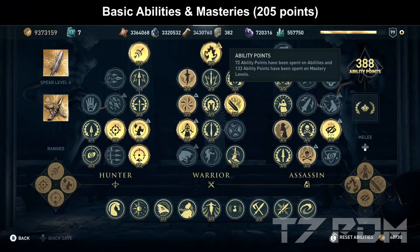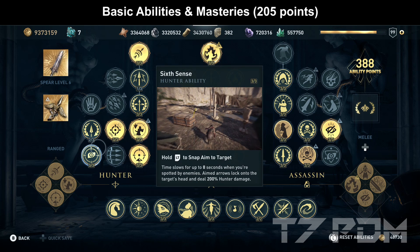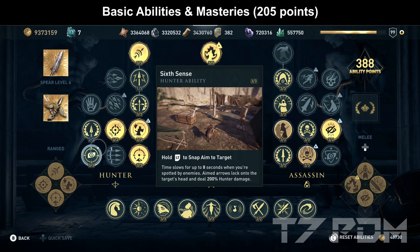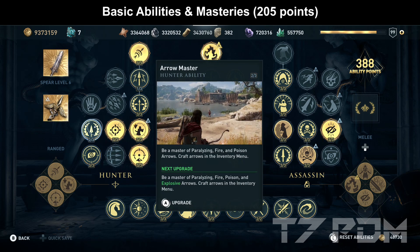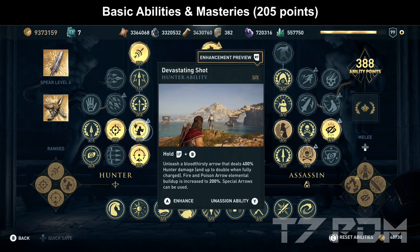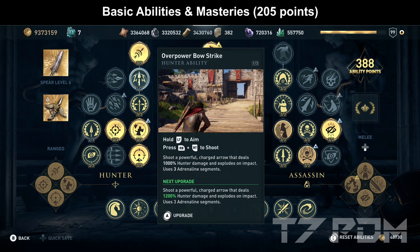I designed this build to be playable with around 200 mastery points, so when you finish the game with the Atlantis DLC you should have enough points. First, go for 6 Senses that slows down time, amplifies your hunter damage, and also helps during assassinations. Invest 2 points in Arrow Master to unlock poison and fire arrows. Archery Master is mandatory because it refills your first adrenaline segment. The Overpower Bow Strike does not work with the Big Combo, and Ghost Arrows are optional.